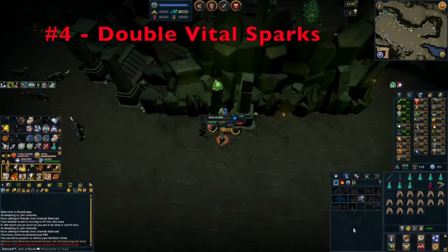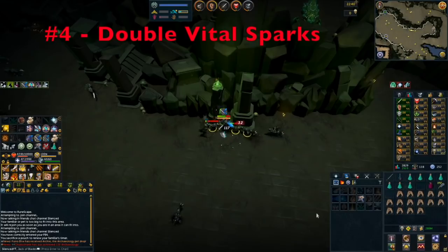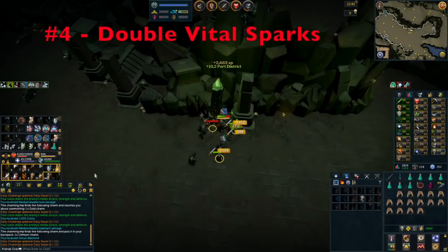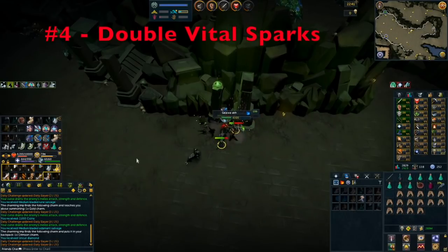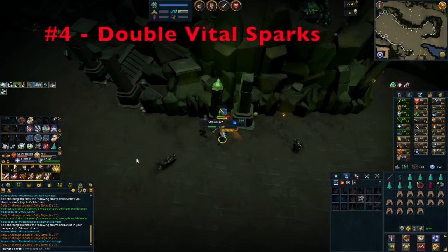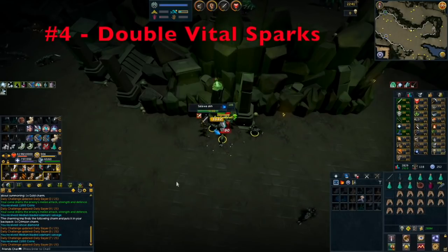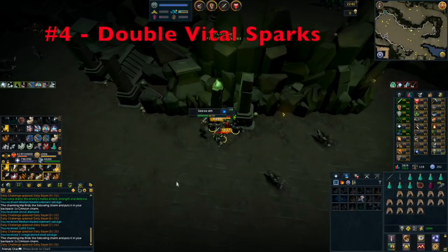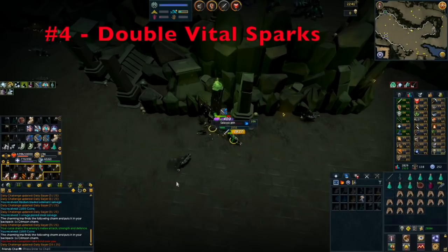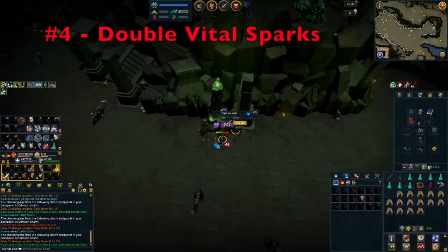Tip number four is double Vital Spark drops. Essentially, you will want to completely fill your Slayer chest in the Sophanem Slayer dungeon and make sure there aren't any Vital Sparks in it. That way, whenever you get a Vital Spark drop, it will have to drop on the floor, giving you a chance at getting double the Vital Sparks. Vital Sparks are where you make most of your money off Corrupted Creature tasks, so it's an exceptional way to boost your GP per hour on a Corrupted Creature or Soul Devour task.